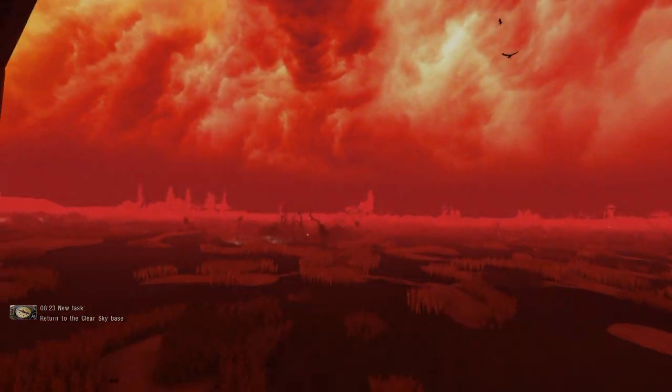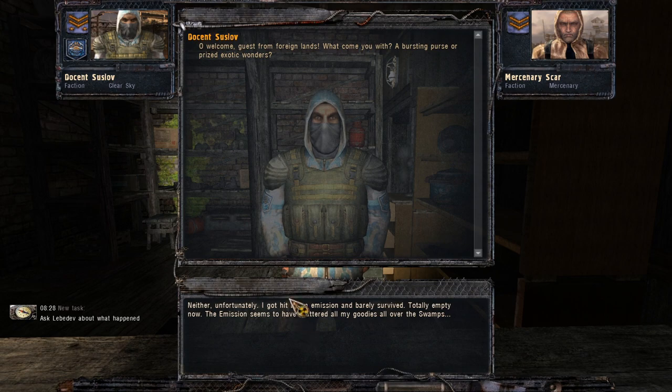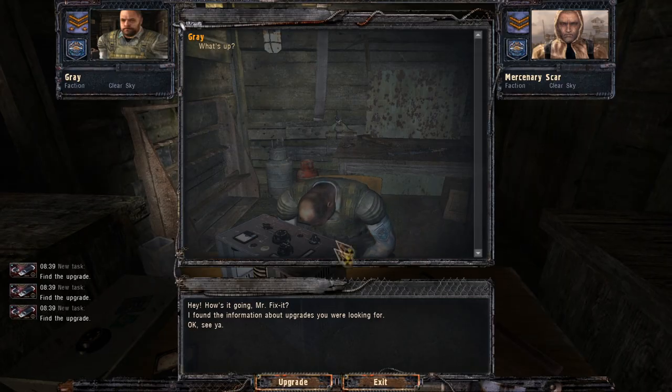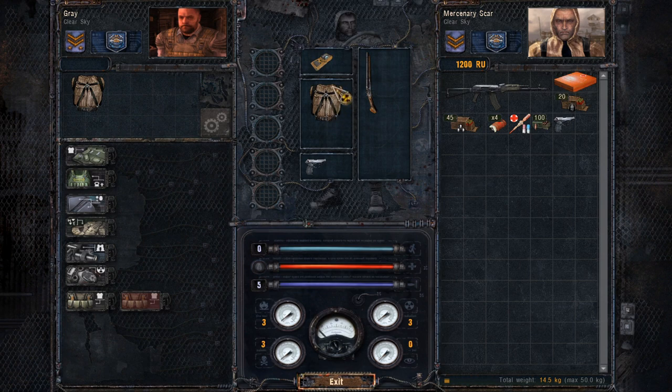The first flash drive can simply be acquired by going to the rescue of the Clear Sky outpost and surviving the second emission. The USB stick will be given by the trader as a reward and can be passed to Novikov for 1,000 rubles. After that you will be able to perform the Kevlar update on the leather jacket.